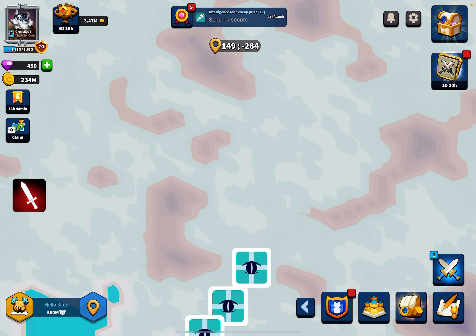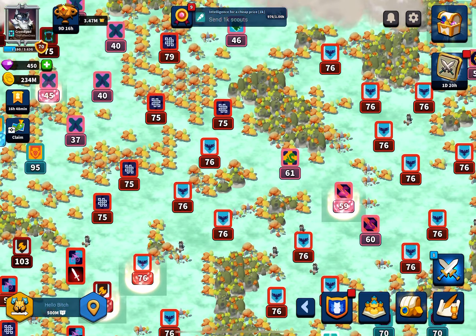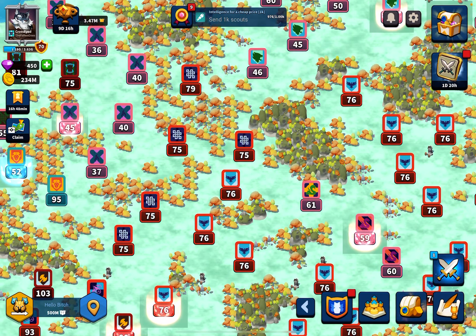So what is a jump? It is basically a way to get close to your target before attacking them, to lower your attack send time and also lower the chance of you being walled.